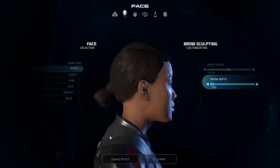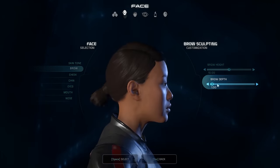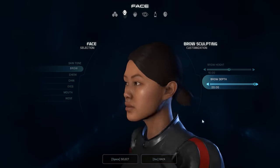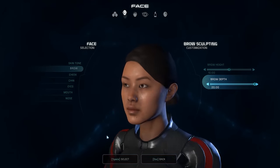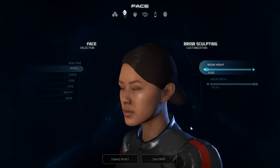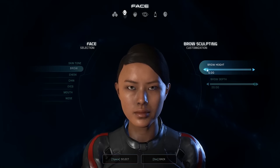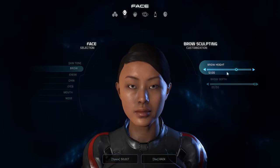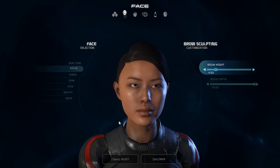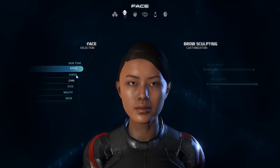Usually when you get to the extremes you end up with a weird looking person. Brow height all the way down looks like someone who's perpetually angry with way too much forehead — like a five-head. And all the way up, I'm just surprised all the time. I think relatively low, because it gives a hint of intensity — this person means business — but she doesn't look cross, which I think is important.